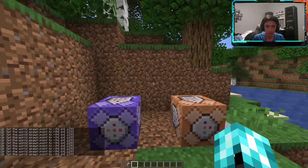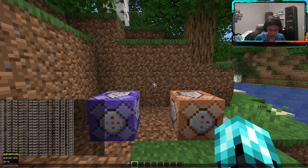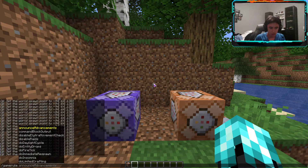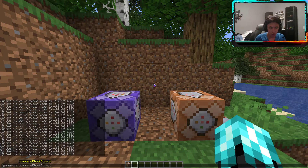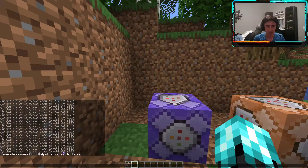Now you can see in the chat it looks ugly, so what we're gonna do is type slash gamerule commandBlockOutput false. There we go — the chat is no longer being spammed from that command block.